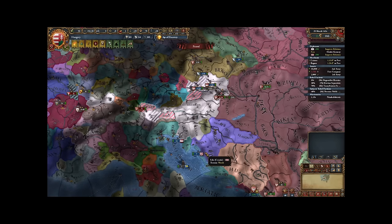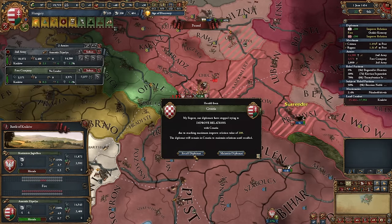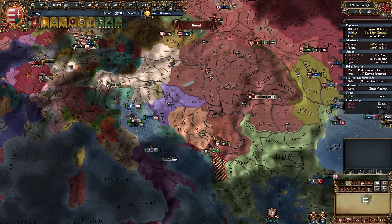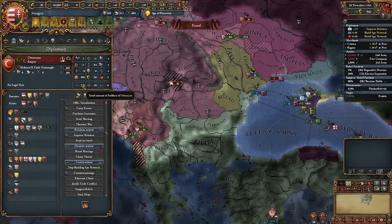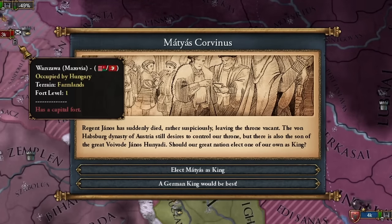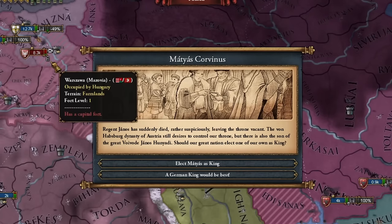Austria was more of a hindrance than a help in this war. Eventually, I defeated the Polish army near Krakow — not Vienna — as they simply fled. I also began preparations for my next war with Venice or the Ottoman Empire. Both of these countries were very exhausted from the war at that moment. Regent Janos has suddenly died, rather suspiciously, leaving the throne vacant. The von Habsburg dynasty of Austria still desires to control our throne, but there is also the son of the great voivode, Janos Hunyadi.